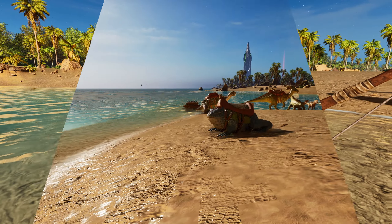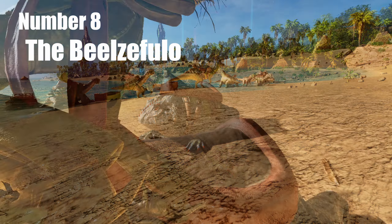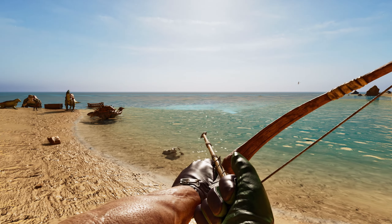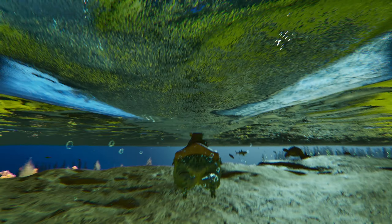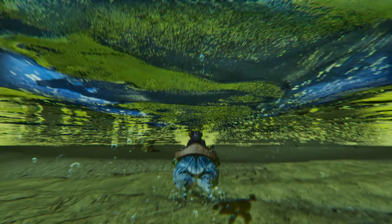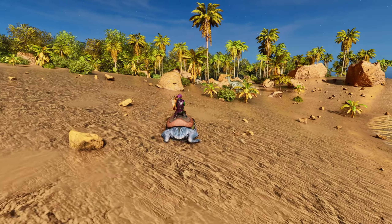Next is the Beelzebufo — the frog. These guys are amazing multi-purpose critters. They're very fast on land, have a huge jump, and you can shoot from the saddle. In the water they move crazy fast — great for getting from point A to point B. Another great thing: if you run into a pile of insects and eat them with the frog, you get cementing paste. Go into a cave or the swamp, hit the insects or drones, and you can rack up a lot of paste without needing beaver dams or stone-and-chitin crafting.